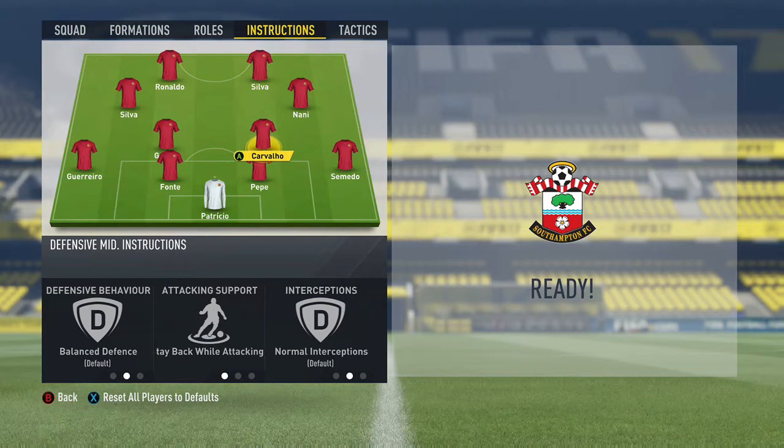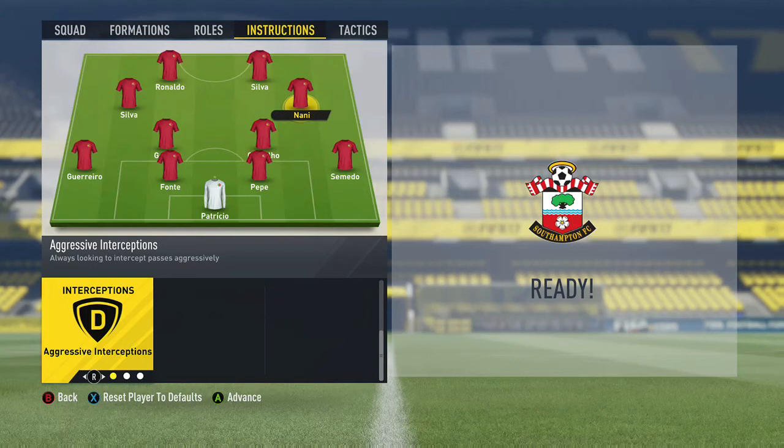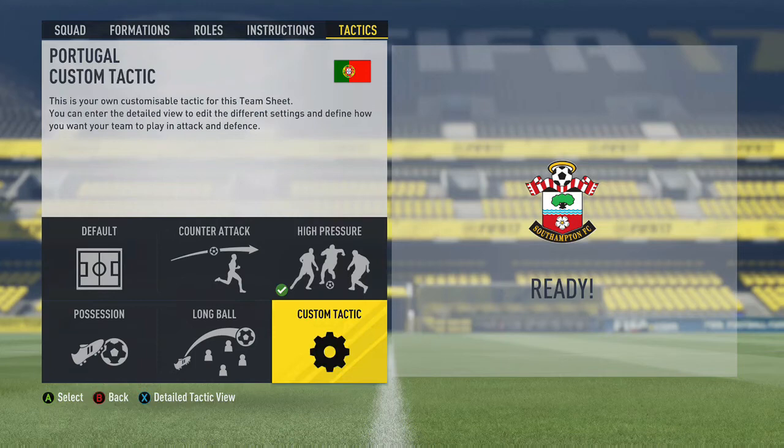The two CDMs will be stay back while attacking, and the two center attacking mids will be stay forward and aggressive interceptions so you can get the ball back easier. Stay forward, aggressive interceptions. And the two strikers will be getting behind, aggressive interceptions and press the back line. Today's tactic will be high pressure.